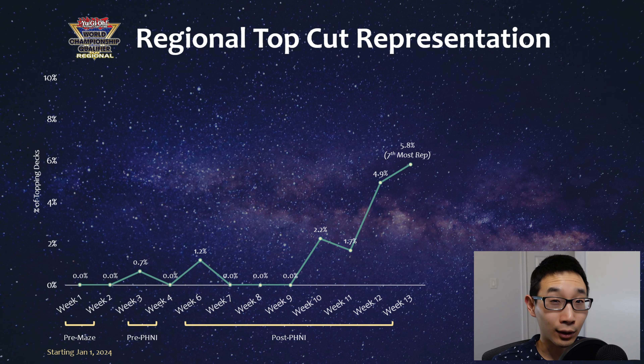It's actually almost comparable in terms of representation to something like Branded Despia, Kashtira, as well as Thunder - and those decks are pretty notable in this current format, even in a quote-unquote Tier 0 format. So it is still a pretty notable presence.